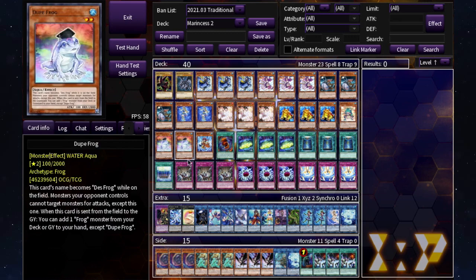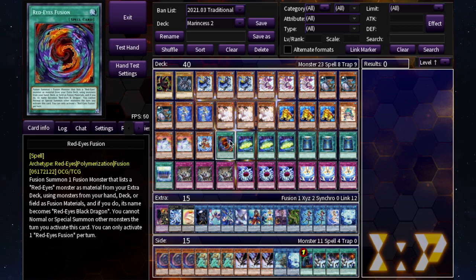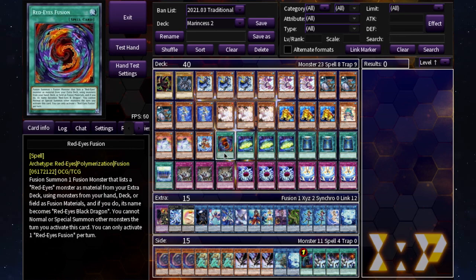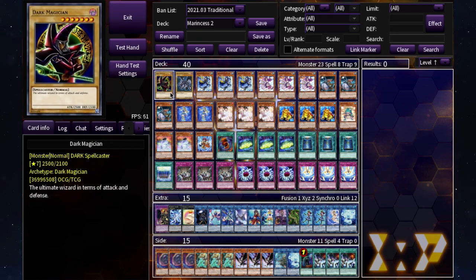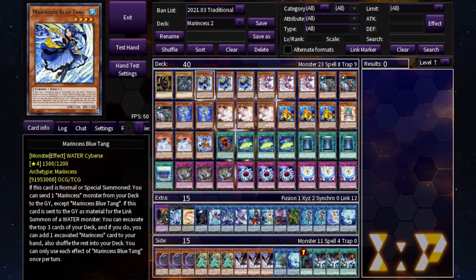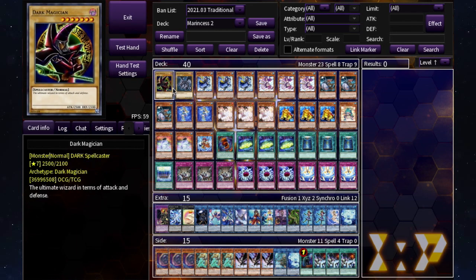This is a pretty basic Marincess deck. I've played a few different versions including Atlantean, Ice Barriers, and a Paleozoic-Frog mix, but this is what I like. You'll probably notice right away that I'm running Dark Magician, Red-Eyes Black Dragon, Red-Eyes Fusion, and one Dragoon, because Marincess is not a perfect deck and can't compete with a lot of meta decks, so I'm throwing that in for a little boost.